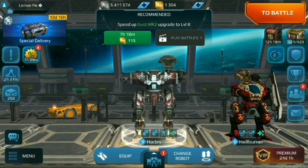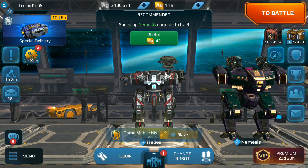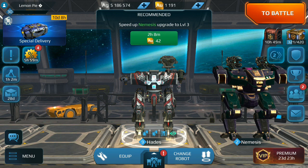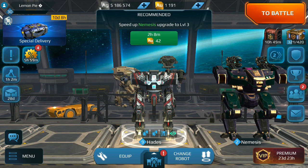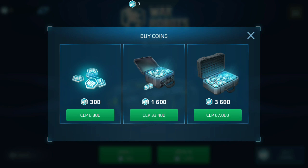Something interesting I wanted to share: I watched a lot of crate opening videos for these special delivery crates and calculated how often full bots appear. They appear once every 36 openings. That's really interesting because Pixonic is selling 36 openings — 3,600 coins — for $100.